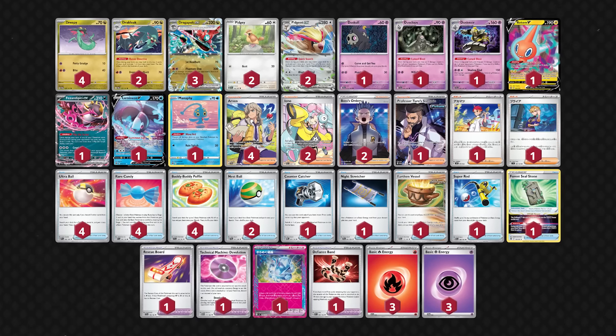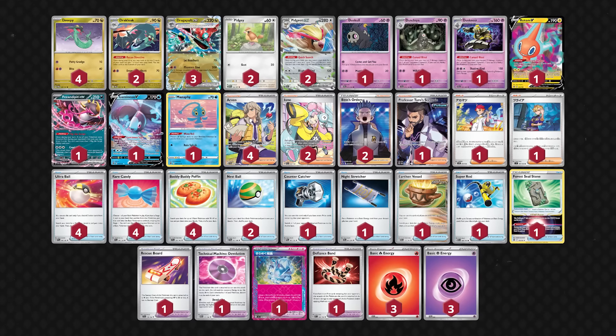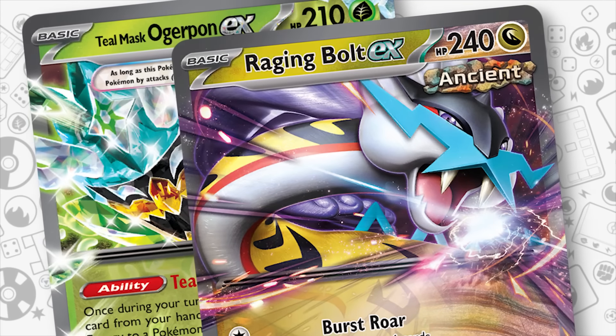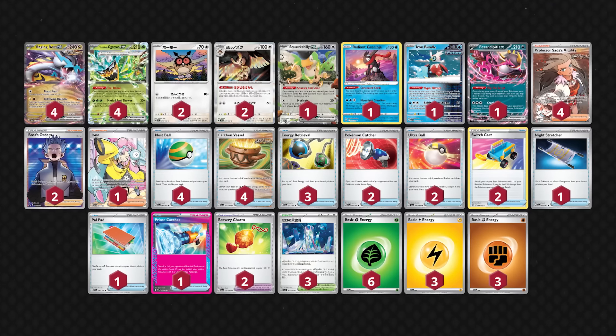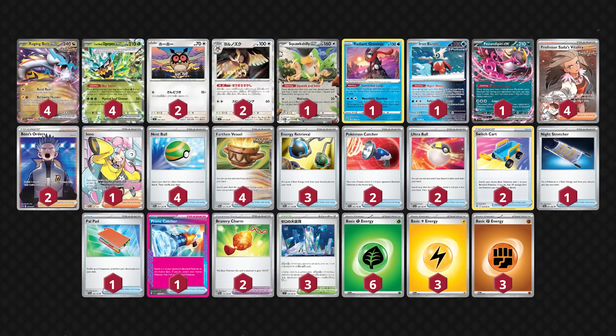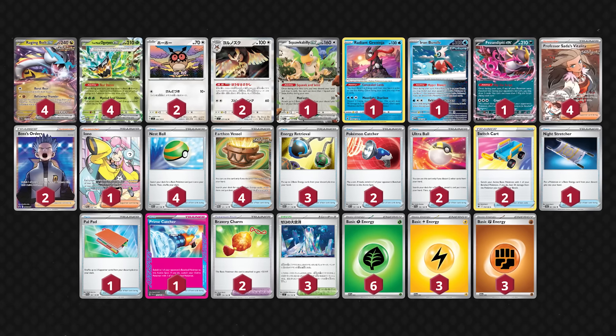While these 3 cards are a substantial upgrade to Dragapult EX decks, I'm not sure it's quite on the level of Regidrago V-Star yet. The next deck that gets upgraded with Stellar Crown is Raging Bolt EX. This deck continues to be a powerful threat — arguably the best deck at 1-shot KOing anything in the game cost-effectively, thanks to Professor Sada's Vitality and Teal Mask Ogropon EX.